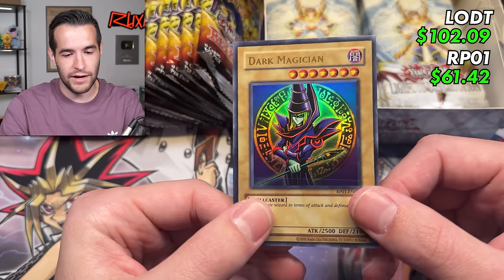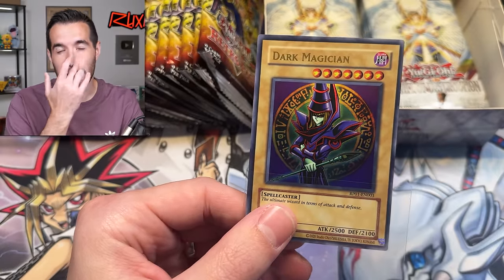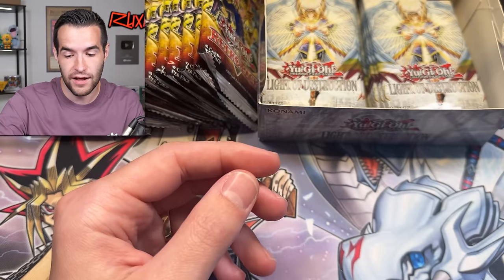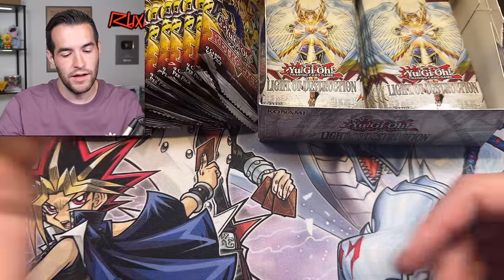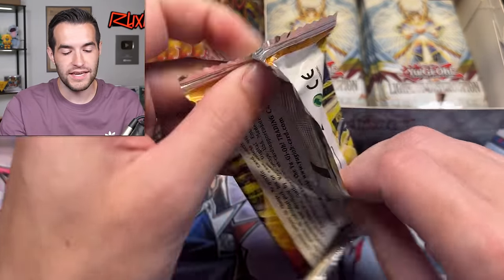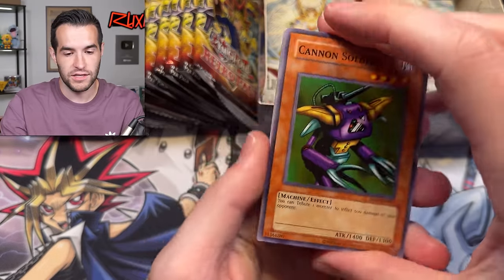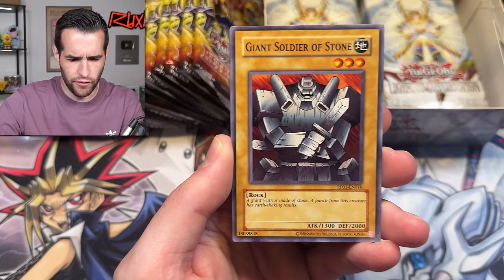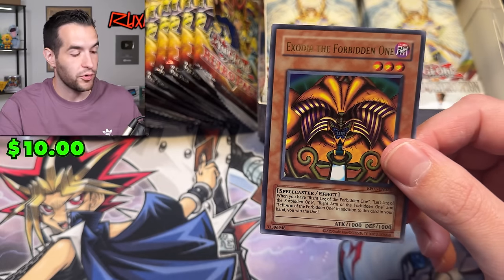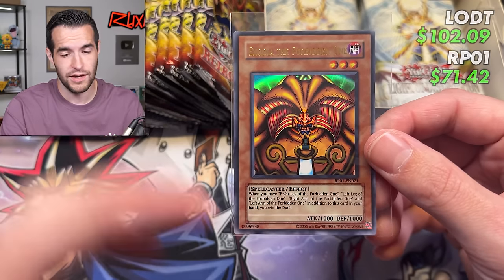Wow, what an opening. These reprints are so fun. I know there's some negatives and some people aren't happy about reprinting all these old sets, but in terms of nostalgia and collectors trying to get in at a cheap price — I mean, this is pretty awesome. We got the Five D's era, or technically late GX but almost Five D's era, and then you've got the classics. I know 2018 Ruxin would have been so pumped about these releases, especially Retro Pack. I'm trying to think in that regard as well, not just about holding the value of everything. There is a fine balance. We almost pulled five Exodia pieces in one video with only like 20 packs — that was nuts.